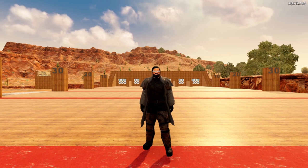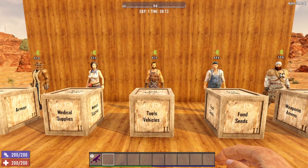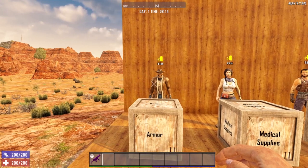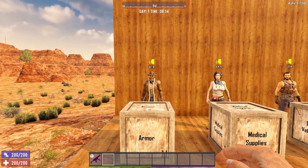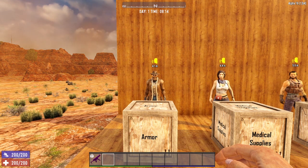First up, let me introduce you to the 5 Traders in 7 Days to Die. Starting from left to right: first up we have Trader Joel. Trader Joel specializes in armor, so if you're looking for a good armor set you definitely want to find yourself a Trader Joel.